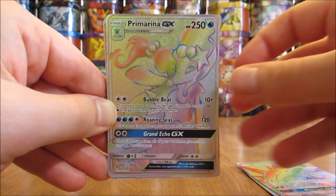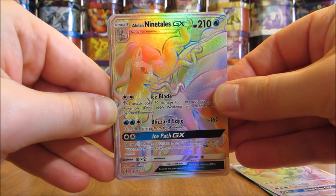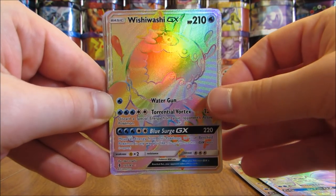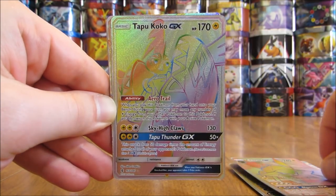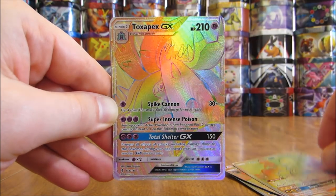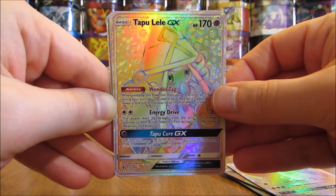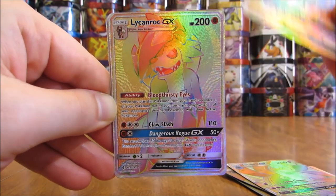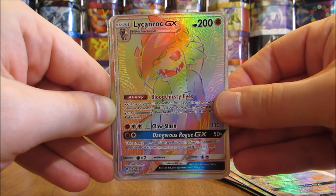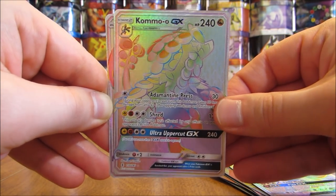I have one each of all the Rainbow Rares, so 15 total. Starting with Decidueye, then probably my favorite of the three Stage 2 starters — Incineroar — and Primarina. Then Turtinator, Alolan Ninetales — I remember pulling this one from a pack, though most of these I did have to purchase. Wishiwashi, Vickavolt, Tapu Koko, Toxapex, Tapu Lele — one of the most valuable cards in this set. Double Colorless Energy is the most valuable. Then Lycanroc, Metagross, Sylveon, Kommo-o, and Drampa.